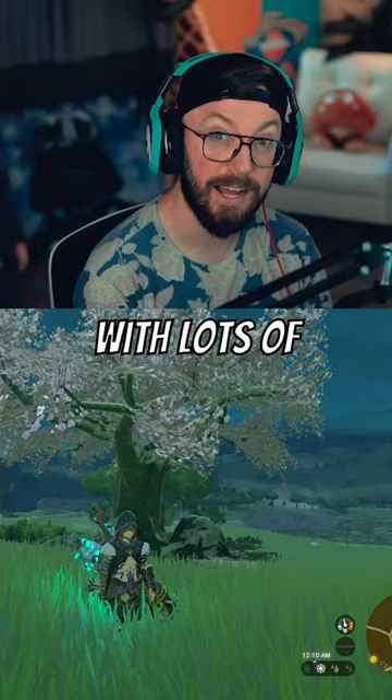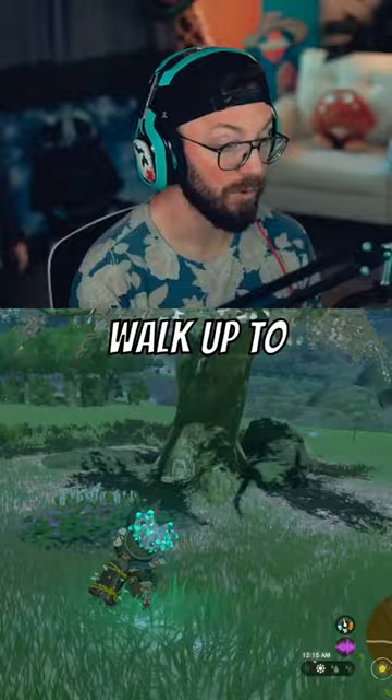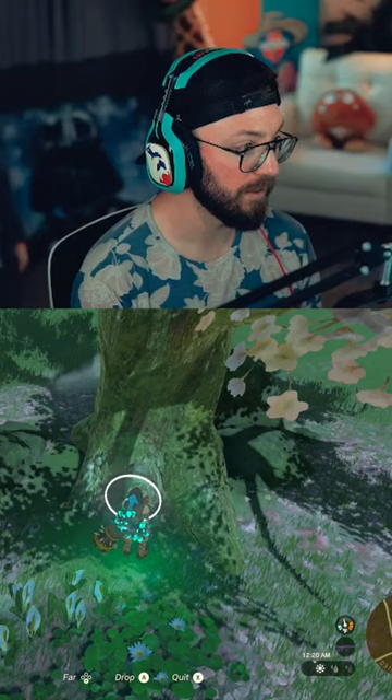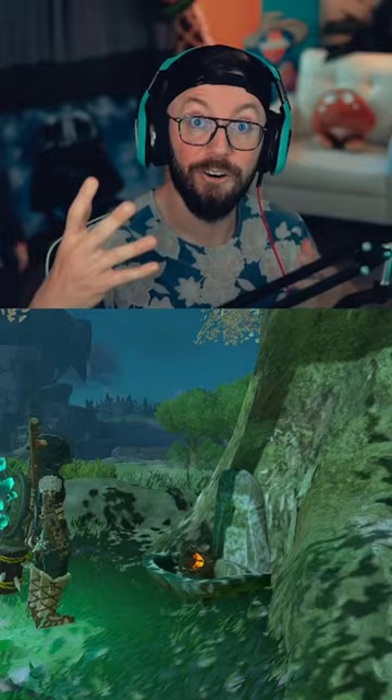All you got to do is grab some kind of fruit, walk up to the altar, take your fruit out of the inventory, grab it, put it in your hand, and drop it in. It will reveal all the locations with glowing light where there's a loot cave.